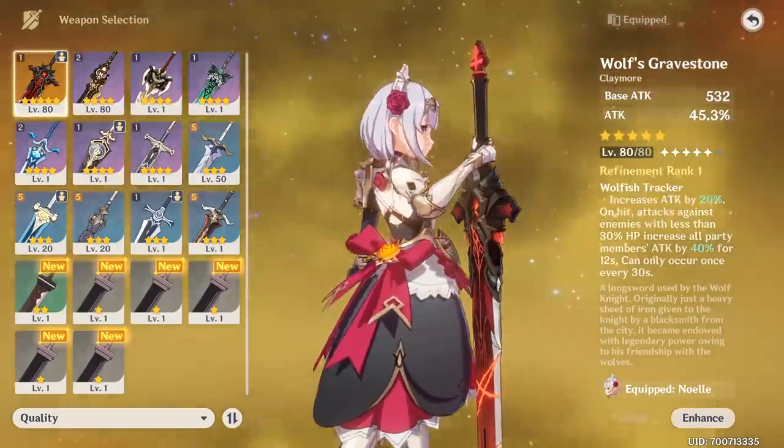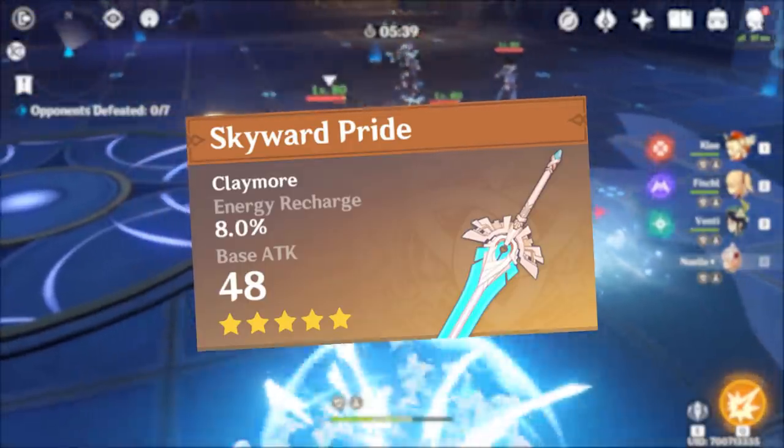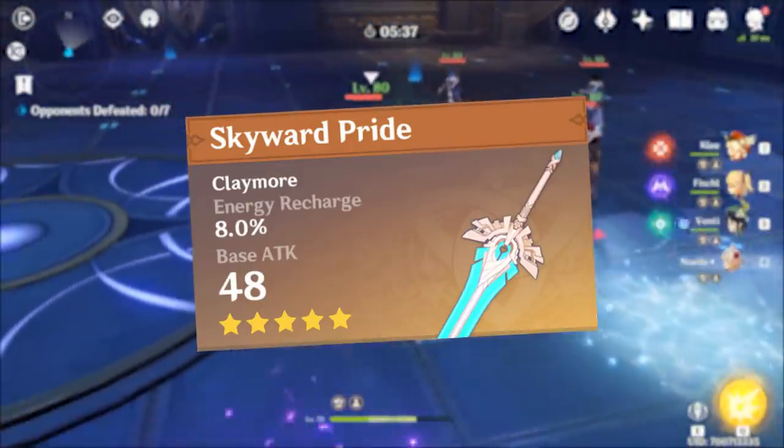And obviously, if you can get your hands on any of the 5-star claymores, then they will prove to be excellent choices, especially Skyward Pride because of its energy recharge substat.